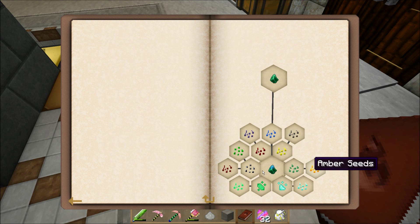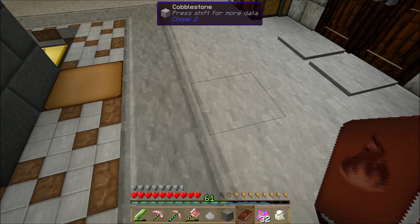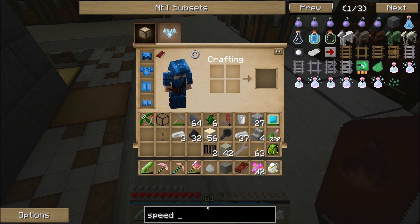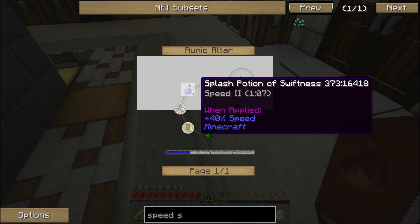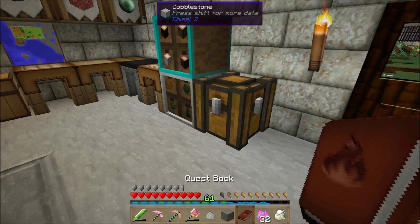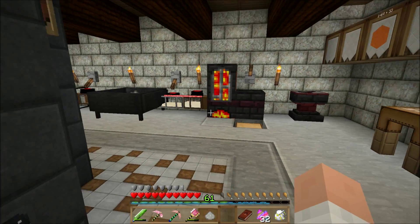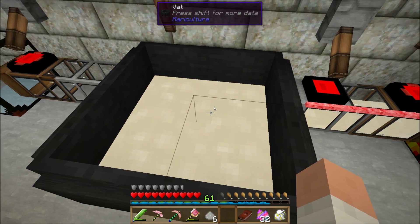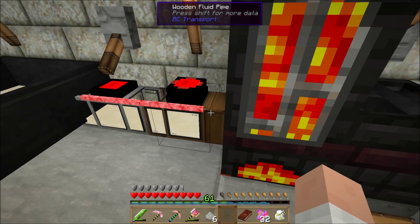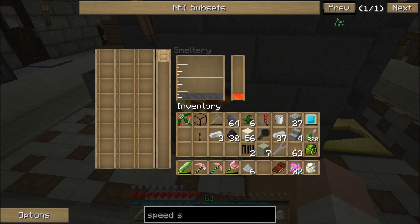It's making quicklime now. I'll pump that quicklime into my vat that already has water in it — that goes into input two. As soon as it gets enough quicklime, it's going to start making little smoke particles over the top when it begins working. There — we're getting some particles, and we can see inside we've got our first piece of magnesium.